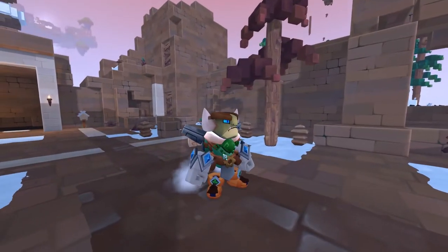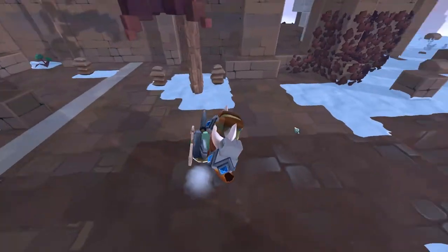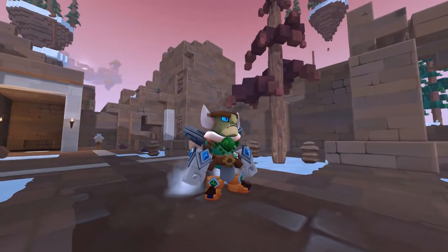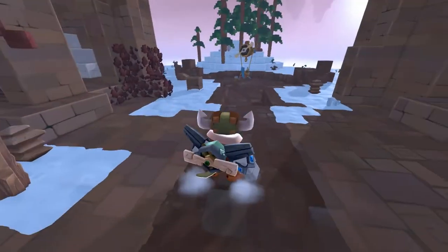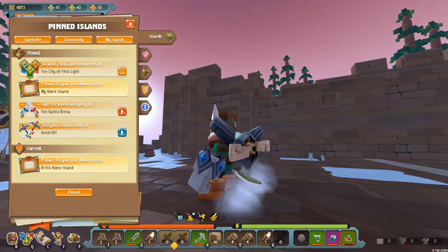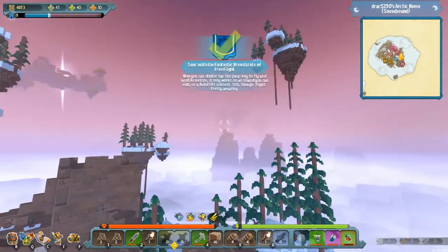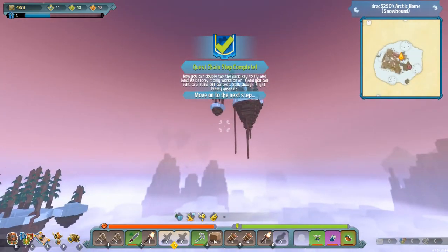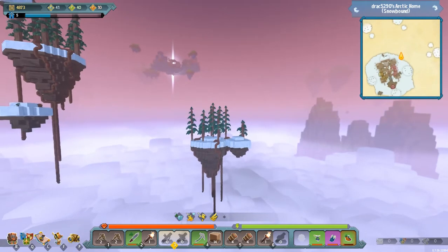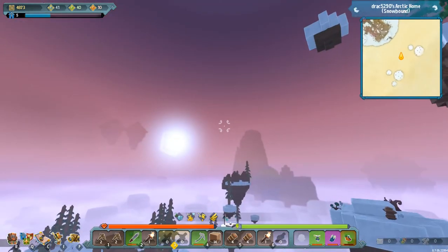I made this with green bolts, green leather straps, iron buckles, and moss green bolts. Let's take a look at this and fly around. Double pressing space allows you to fly — just look at this thing, it's amazing. And you can even sprint while you're flying. That is really cool.